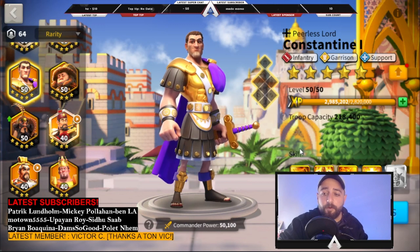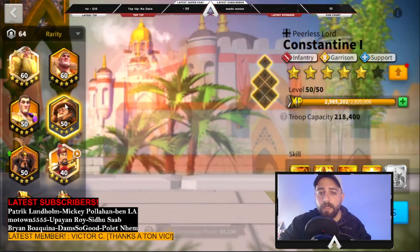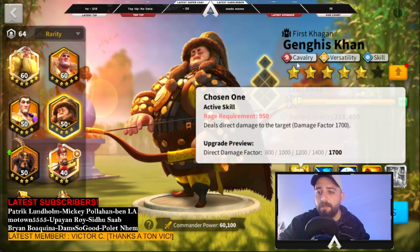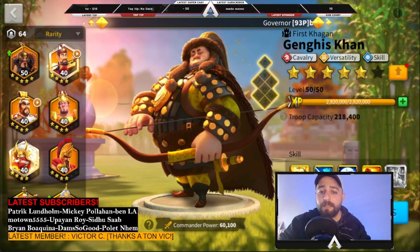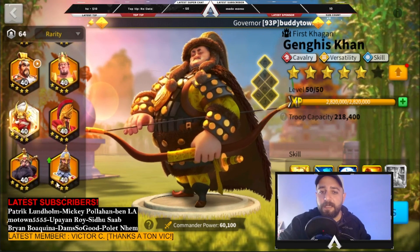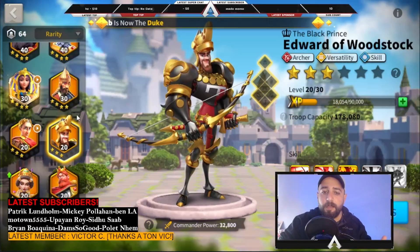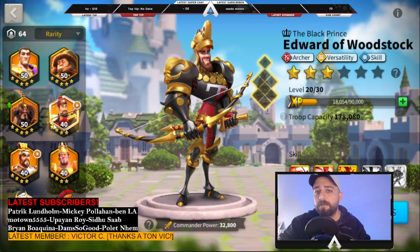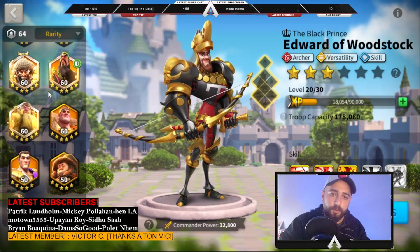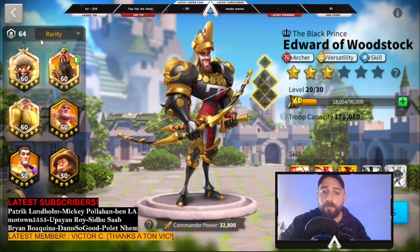The same goes for Constantine — he's now only good for Sunset Canyon or Lost Canyon. Yes, he's the best commander in that mode, but it's just one game mode. As free-to-play or low spenders, the commanders we invest legendary sculptures into should be super versatile and usable for most things throughout the game. Another example is Genghis Khan — I made the mistake of getting him to 5211, but now he's not that good. Same with Edward — a bunch of sculptures wasted.